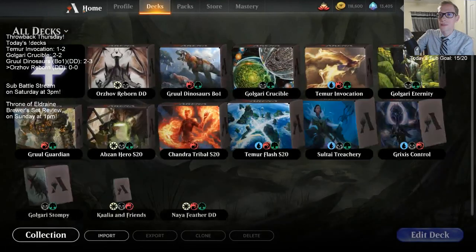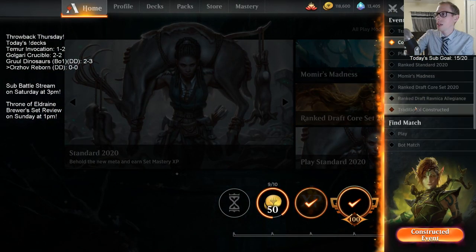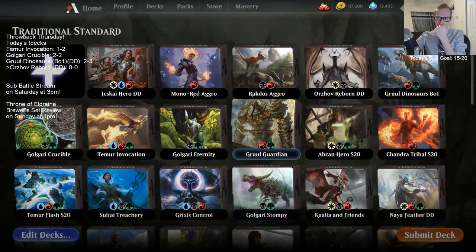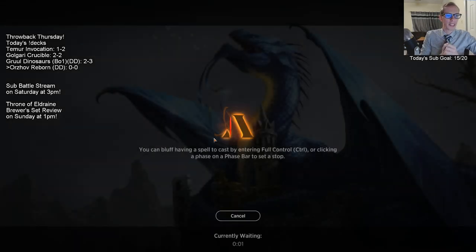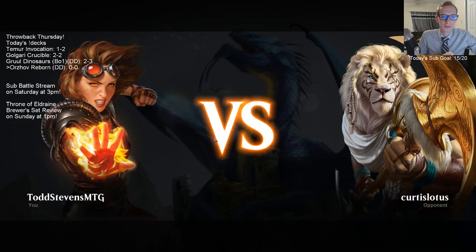I like how this deck looks. A little worried about how many four-drops we have, but when you have a card like Kaya's Wrath it's okay if you're behind with a bunch of fours in hand - you can Kaya's Wrath and start dropping other fours. We're going to play a league, that's what we always do with donation decks - see if we can get to five wins before two losses. Kaya's Wrath into Brought Back on turn six is a really nice combo.